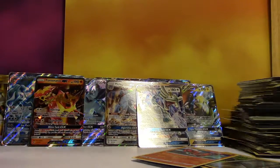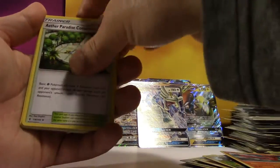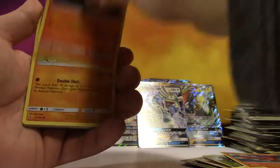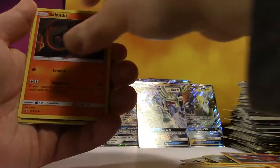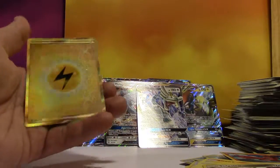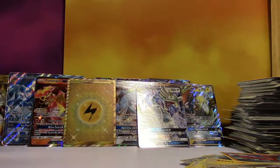Steel Energy, Aether Paradise Conservation Area, Tentacool, Mallow, Litwick, Gligar, Vanillite, Mudbray, Salandit, Reverse Gallade, and a Secret Rare Lightning Energy! That was last pack magic! I got a six hit box with one Secret Rare.